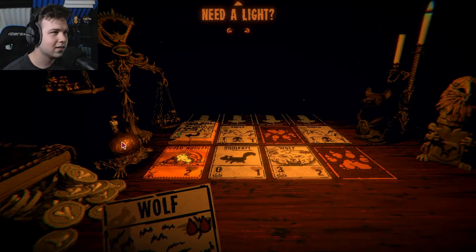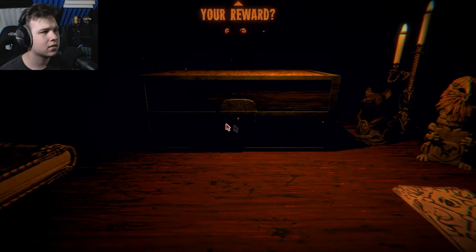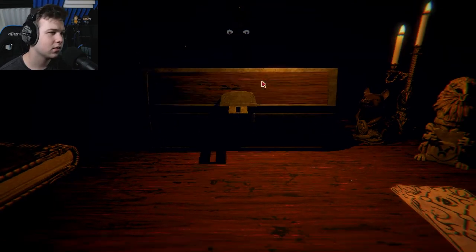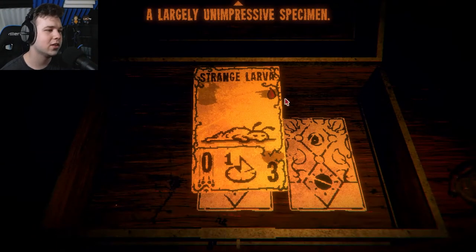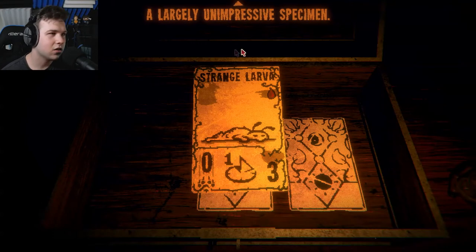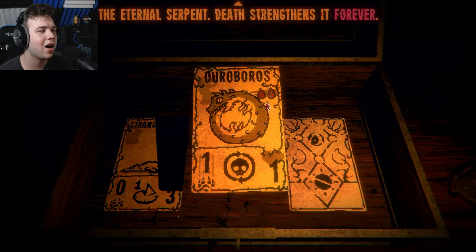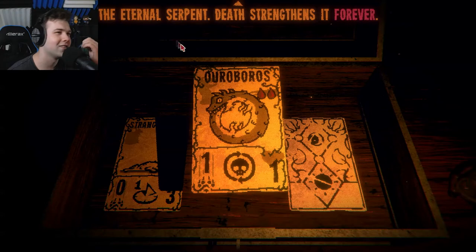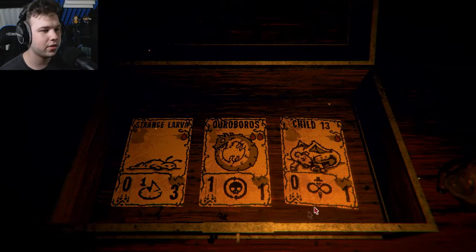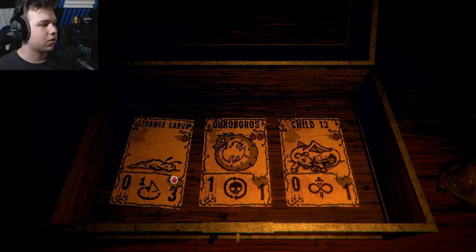I need a light - yes I do, thank you! A rare card - oh man, I deserve this. Strange larva - what is it going to turn into? A largely unimpressive specimen, or the eternal serpent - death strengthens it forever. So he just returns to your hand but he's only a one-one. I like this one because he has three health after evolution. The harrowing encounter with the prospector is over - we continue onwards.